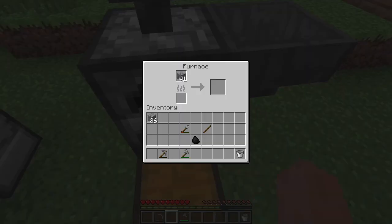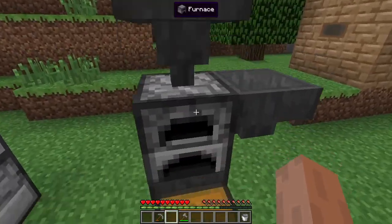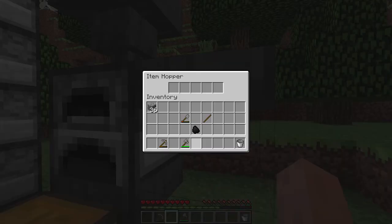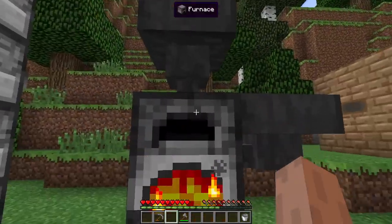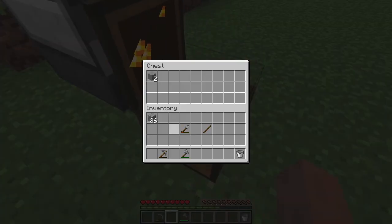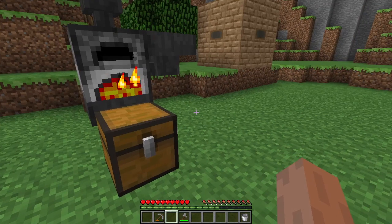They will keep smelting as long as the furnace has room. Then on this hopper on the side, if we put coal in there, you can see that controls the bottom slot — the fuel slot. So we stick coal in on the side, or whatever fuel we're using, and we stick the items we want to smelt on the top. The top controls that, the side controls that. So it's probably obvious at this point that the remaining slot is controlled by the hopper on the bottom — they keep going into the chest. So we now have an automatic smeltery.